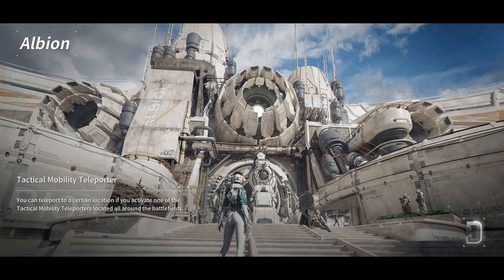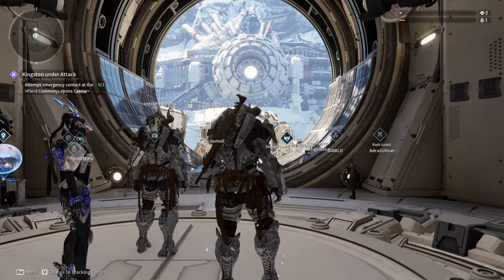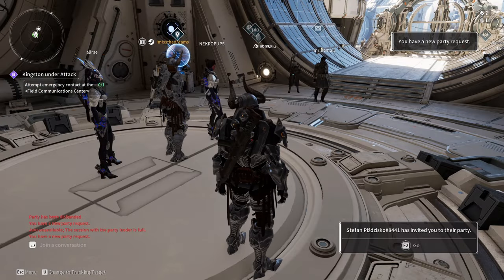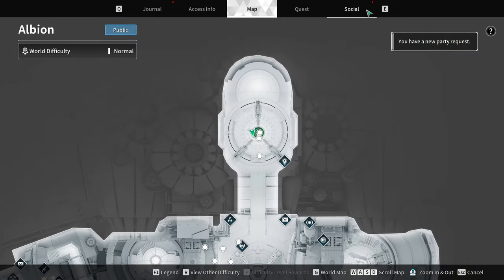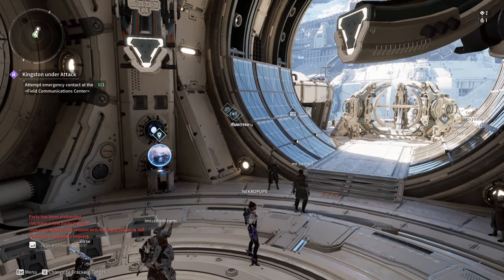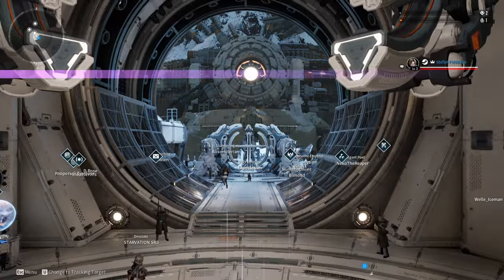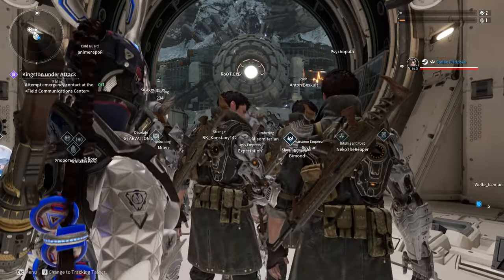And now, over here, if you receive the invite from your friend, then you should be able to accept it. So, this time I'm gonna open the social page and I'm gonna accept the party invite. And there we go, now I am moving to the same realm as my friend. And there we go, I have joined the party.